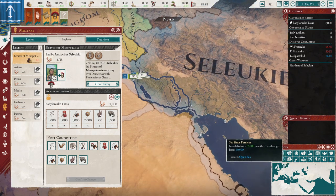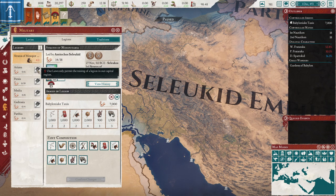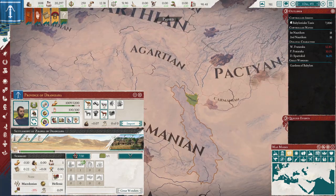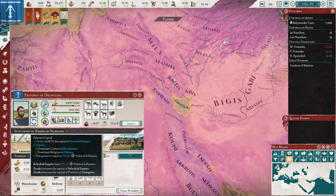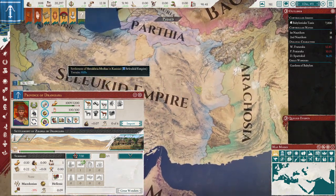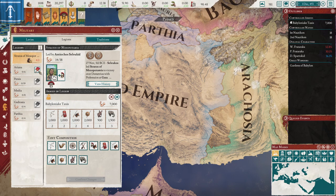All you need to do for this exploit is change your capital to another region, which then allows you to raise another legion there. I'll find a region with my primary culture — over here, for example, the region of Ariana. This settlement has our primary culture and primary religion, and I can move the capital there at the cost of 250 Political Influence. I'm going to go ahead and click on this — we've moved the capital. It's changed to another area.